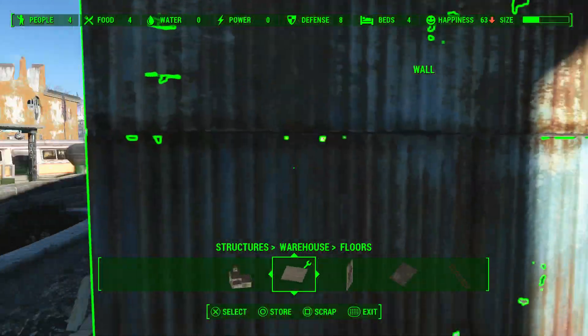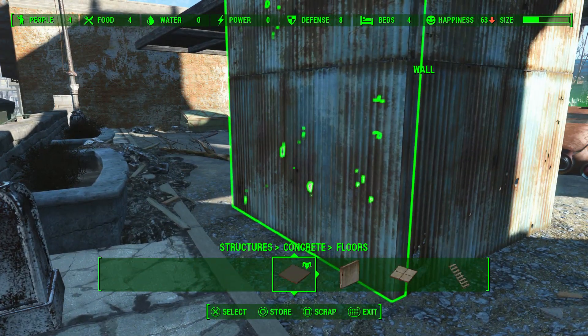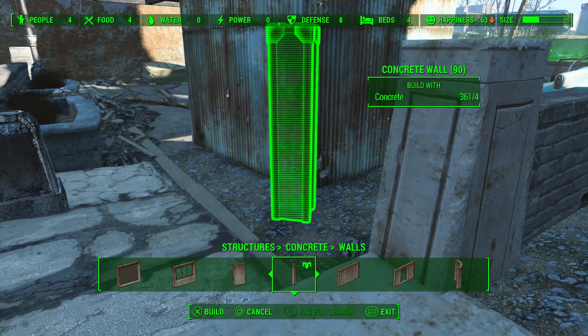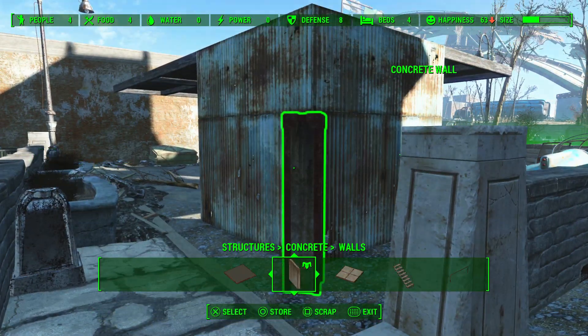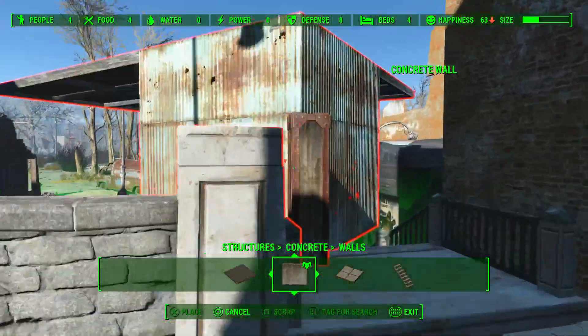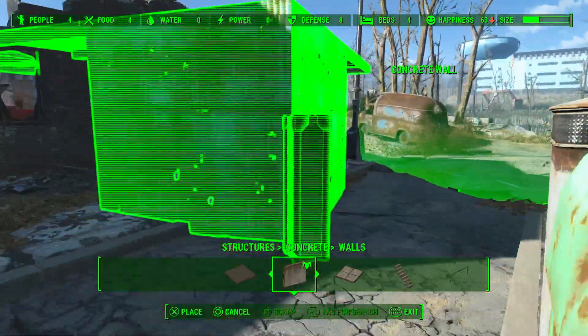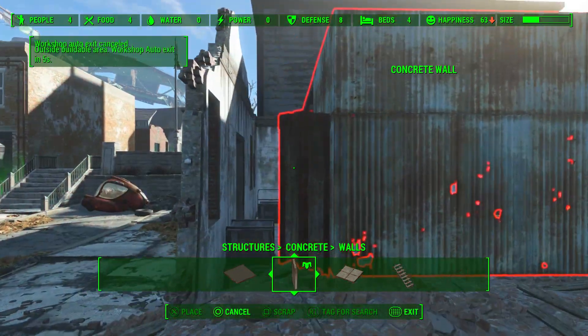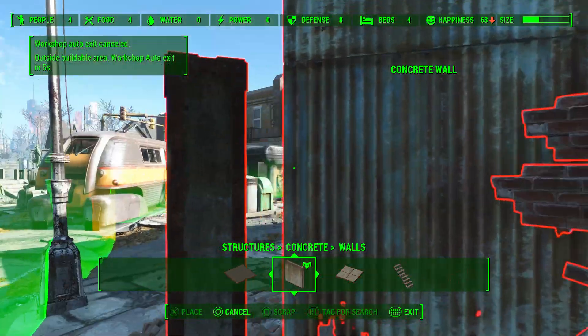As you can see at the start, what I did is I demonstrated the height — that basically with the warehouse from the Contraptions DLC, or the barns from Far Harbour, they're more or less exactly the same height as the walls and the floor. I do have a little bit of messing around with this, but I do get it in perfectly. It does work out perfectly as well.